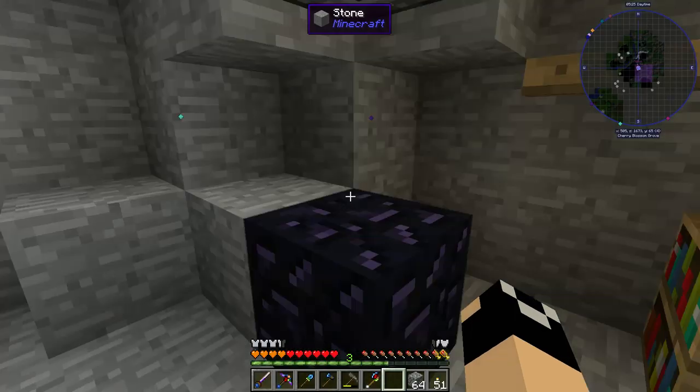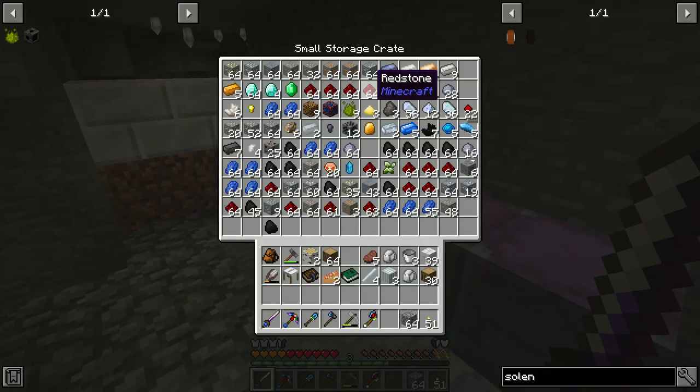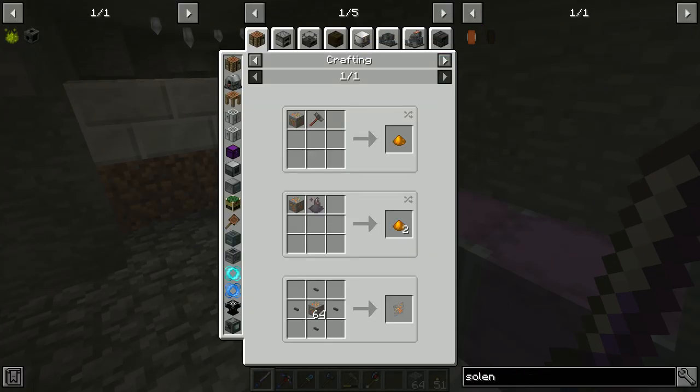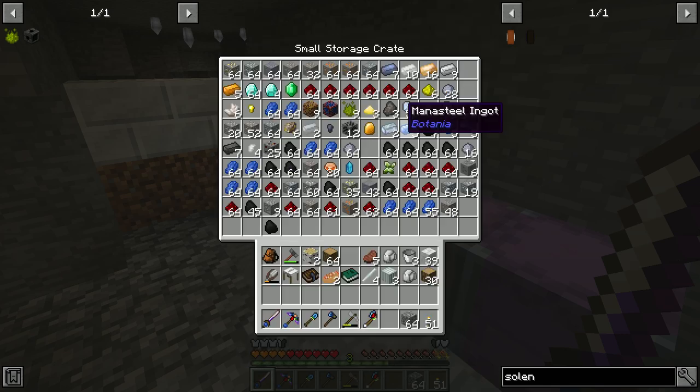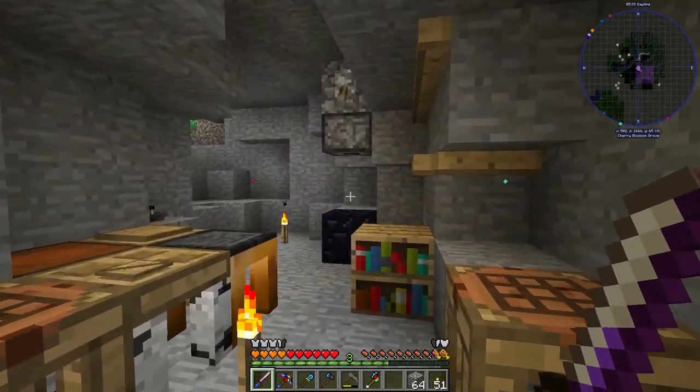And then I think we can use this to make dusts, right? Is that enabled in this pack? Yeah, so we can ore double that way as well, using that little system.